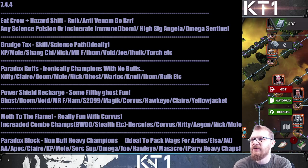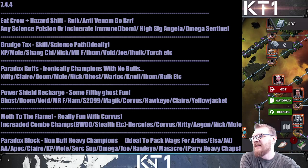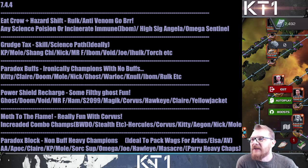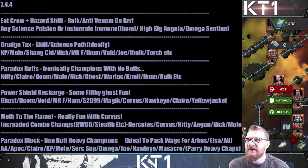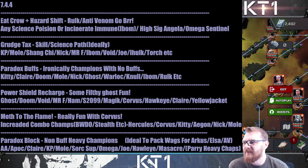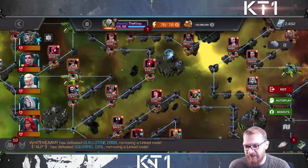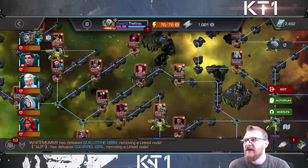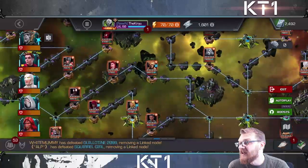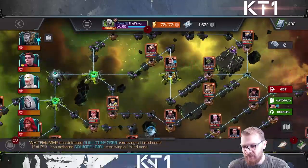For this lane, bring your Kitties, Claires, Doom, Mole Man, Nick Fury, Ghost, Warlock, Null, Cyclops, Rhino, Hulk — basically the strongest champions that don't inherently have many buffs in their kit. Having a buff or two here and there isn't the end of the world, just avoid champions like Angela and Venom that are very hard to manage. For the fights themselves, Spider-Ham is worth countering — bring Archangel or similar — and for Miles Morales, just don't use special attacks or bring a miss counter.